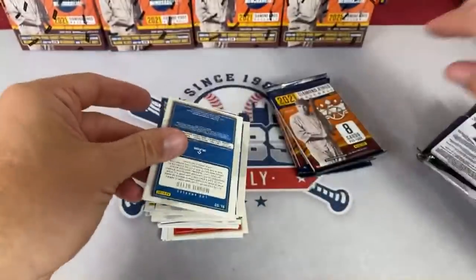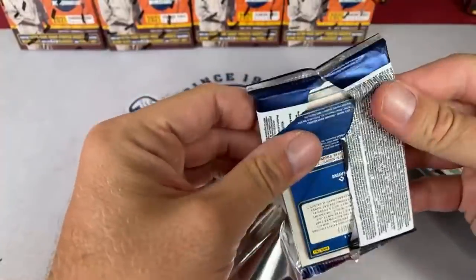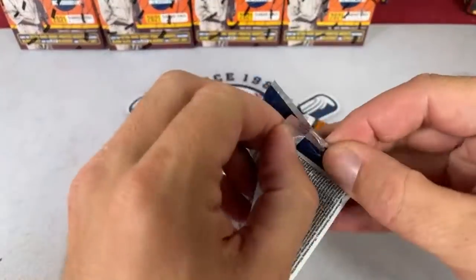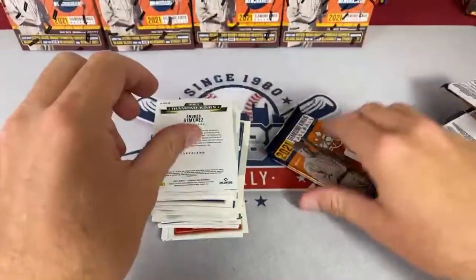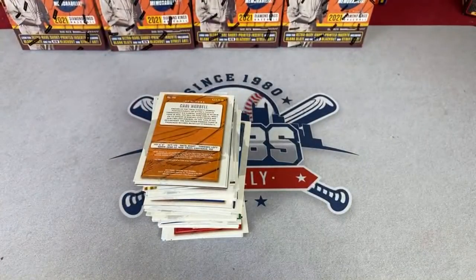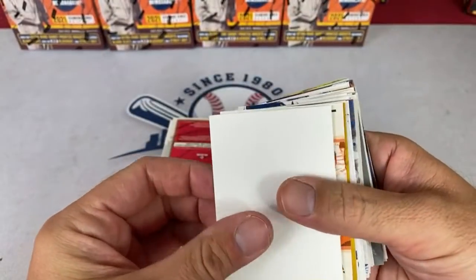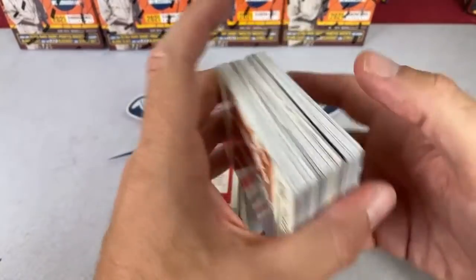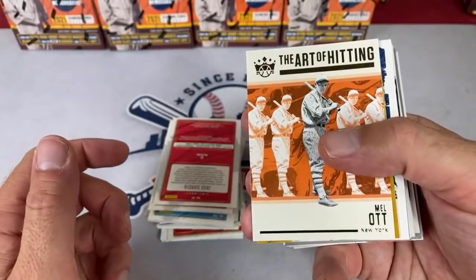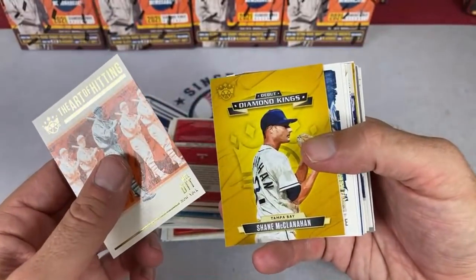Alan asks what team he got — go ahead and look down in the description box and you should see it there. Reggie says $40 to $45 for a Bowman blaster — yeah, they are definitely very expensive and people are flipping them. Can't find them in stores because people grab them for $20 and sell them for $45.